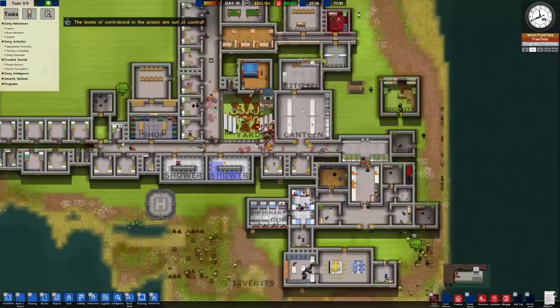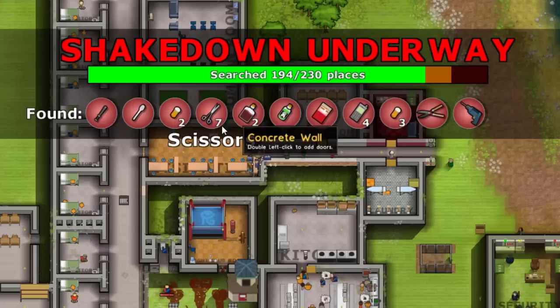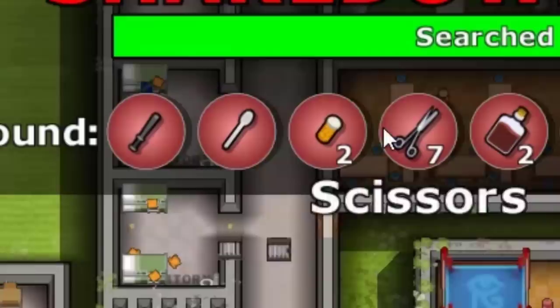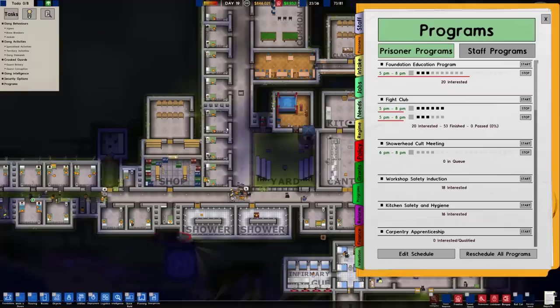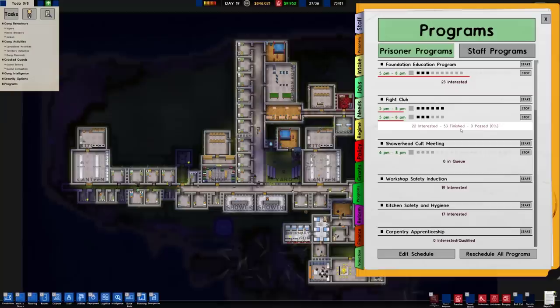Apparently the levels of contraband in the prison are out of control. I should probably actually have a look at that. That's not that bad. Like, come on — it's just seven pairs of scissors, a couple pills, a bat. Someone had a spoon. Arrest that man and throw him into the water. How dare you bring a spoon into my prison. Looking at the fight club here: 53 have finished, zero have passed the fight club requirements. I wasn't really aware there was any passing in fight club — I thought you just beat each other up.